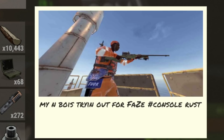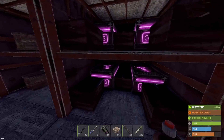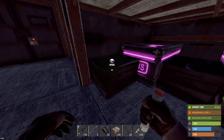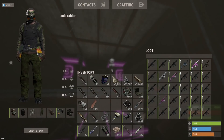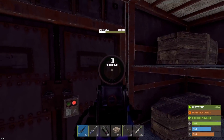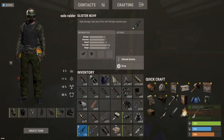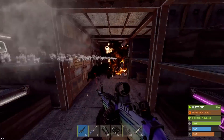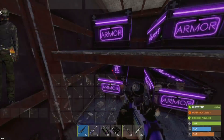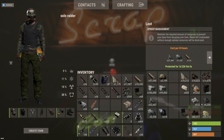We saw a whole box of L9s — got AKs, LRs, no M2s though. One more loot room to check, and we still have TC to check. Armor over here, let's check that TC — yes! 512 explosives. 60K plus sulfur — what a jackpot! The base was pretty small for how much loot they were storing in it.